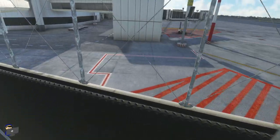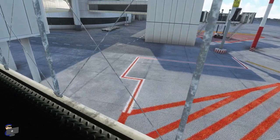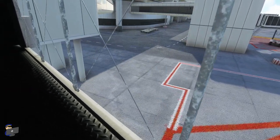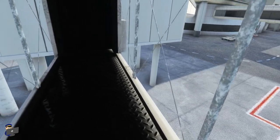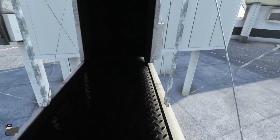Moving inside the jetway, you will notice that the glass disappears. This is something that we saw a lot of in the early days of MSFS airport modelling, but it's something that is frankly fairly rare these days, so that is a little bit disappointing.